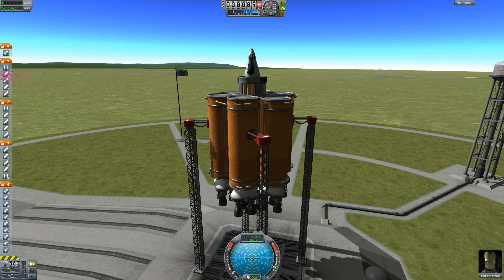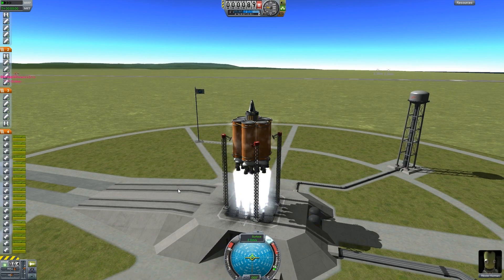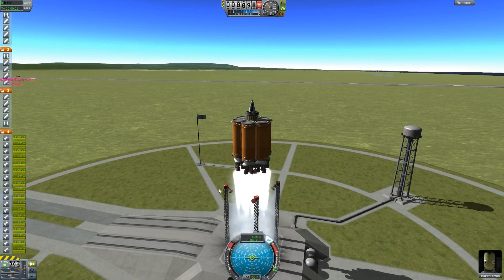Another useful key is Spacebar. Spacebar starts the staging. When I hit Spacebar, it'll start off with the last stage, and when I hit it again it'll launch the next stage. So if I hit Spacebar now, it will launch my rocket into space.